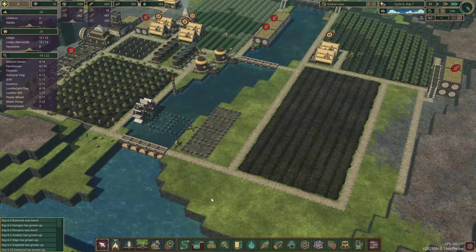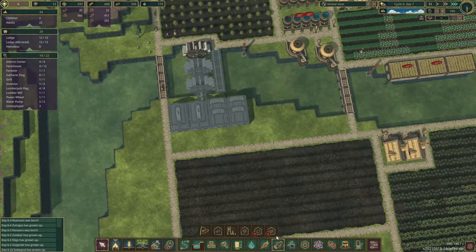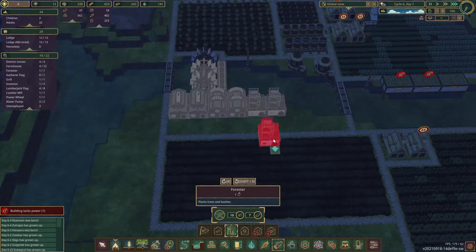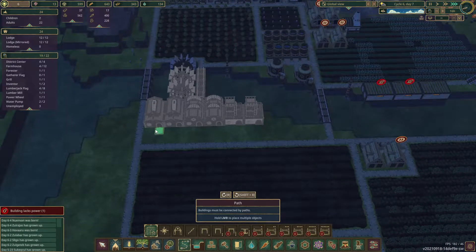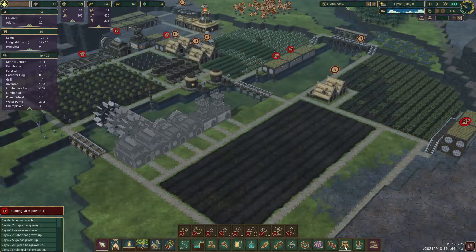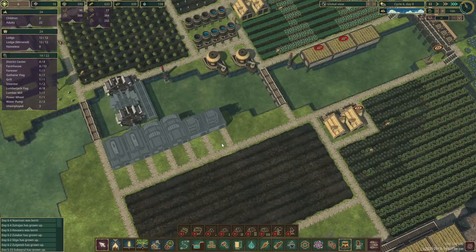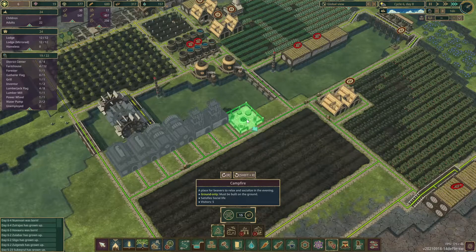I think we have enough materials for all that, but we shall see. I also need a forester - let's put two foresters down and connect them all with the roads. Maybe I'll put some decorations here later. What kind of decorations do we have? Some shrubs - I think those will probably be one tile big so we could probably fit some decor in there. I think a campfire is very appropriate to put next to a tree farm.